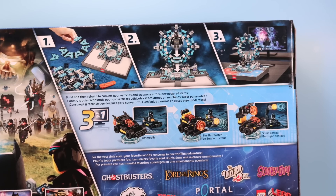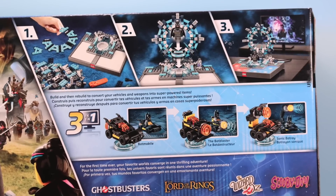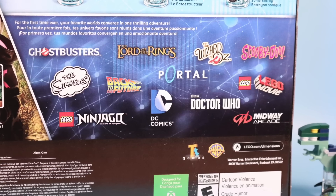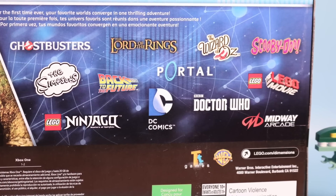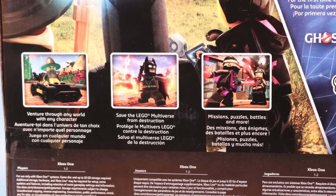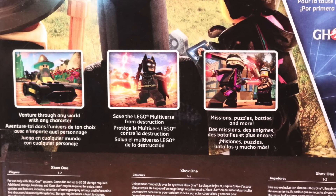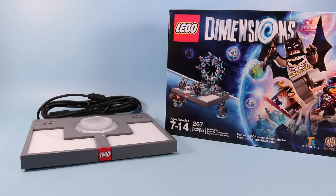On the back of the package you can see the main features of LEGO Dimensions: buildable platform portal — place your figure on it and enjoy your figure in the gameplay. It's really quite insane how many licenses are involved: Ghostbusters, Lord of the Rings, Scooby-Doo, Back to the Future, Doctor Who, just to name a few. You can venture through any world with any character and save the LEGO multiverse from destruction with missions, puzzles, battles, and more. Inside the main package you get your LEGO portal game platform device that hooks into your game system.